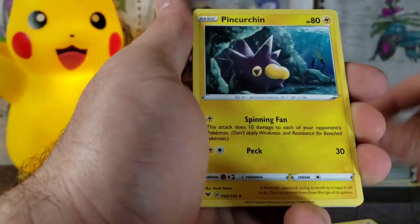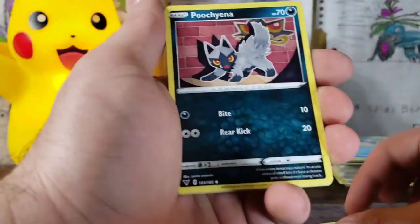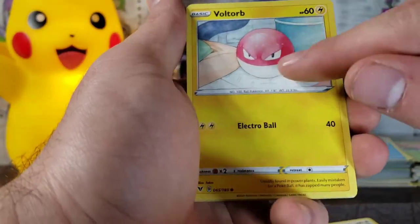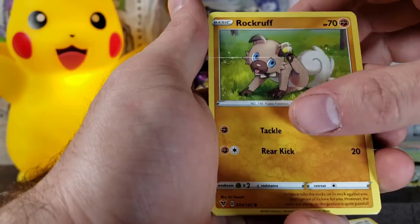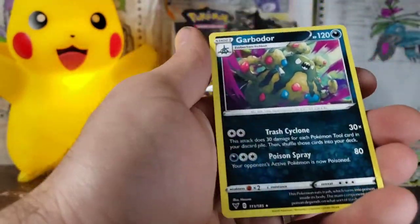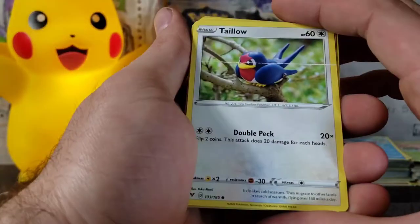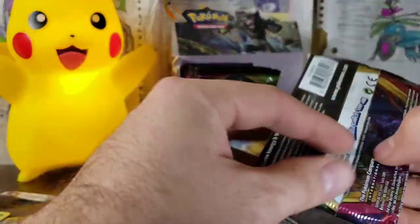We've got our Darkness Energy, Togedemaru, Trumbeak. Darkness Energy hasn't helped us at all. We could get a Nessa Full Art — that'd be sick. We got a Roggenrola, Talonflame, Dewott, and a Garbodor Rare. The cards that are all scratched up have these lines all over them — like half the paint's missing from the printer. It's freaking crazy.